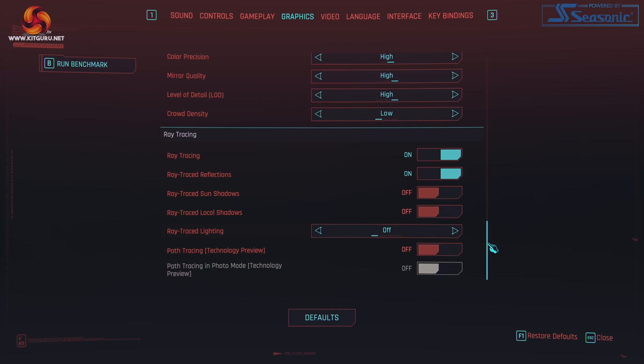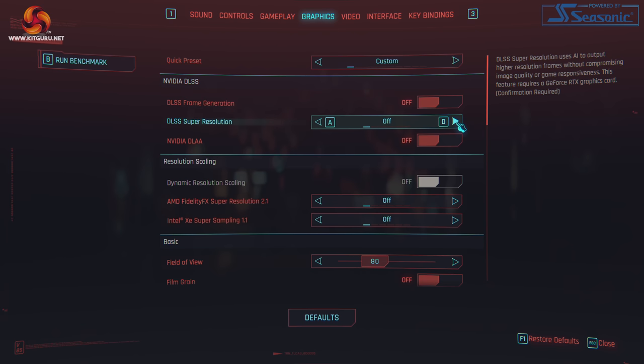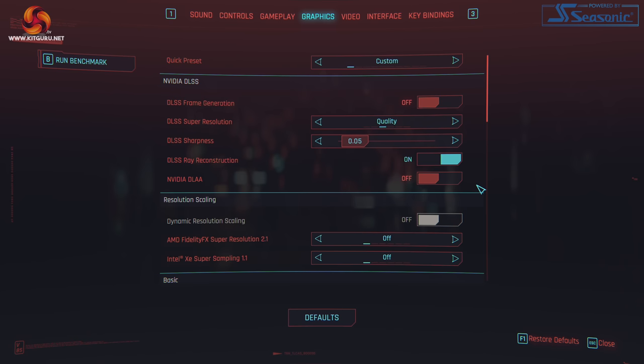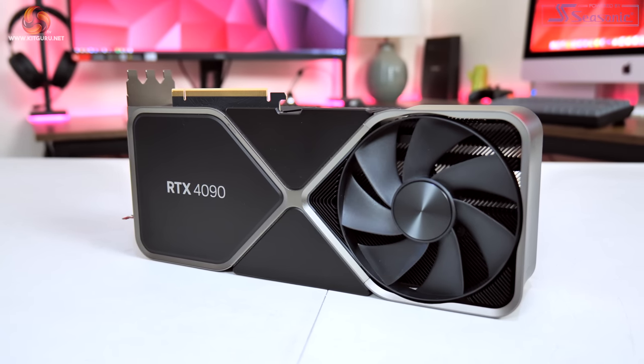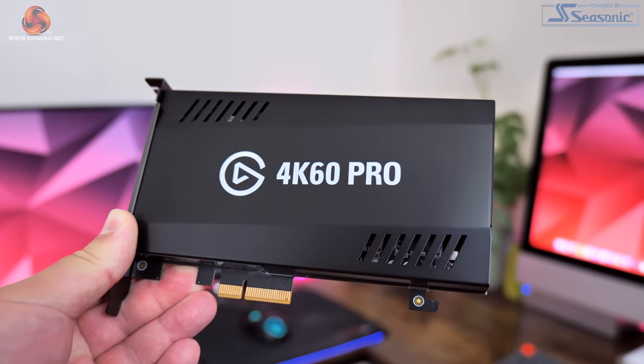If you try to enable other ray trace modes such as just RT reflections, the ray reconstruction option simply becomes greyed out. DLSS super resolution must be used in order to access ray reconstruction — the option doesn't even appear until you enable super resolution, and currently DLAA is not supported. If you enable DLAA, it simply removes the ray reconstruction option completely. In other words, upscaling is required and you can't currently game with ray reconstruction at native resolution. In this video I'm solely focused on ray reconstruction, so frame generation is not enabled for any image quality comparisons. All game capture was done using an RTX 4090 unless otherwise stated, at 4K 60fps using the Elgato 4K 60 capture card.